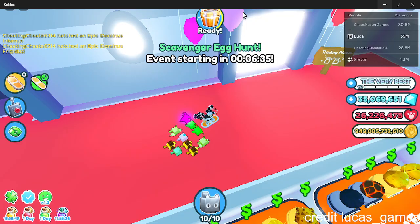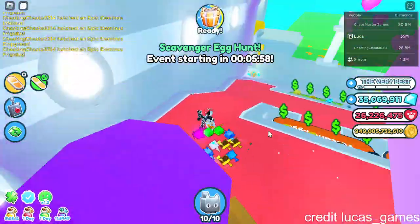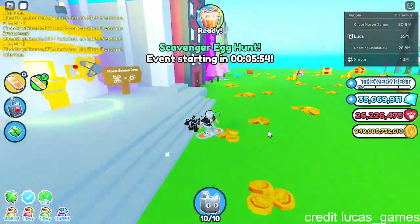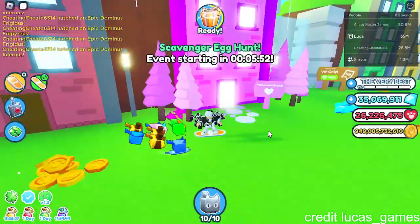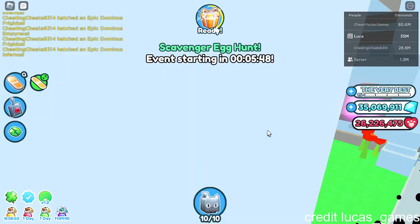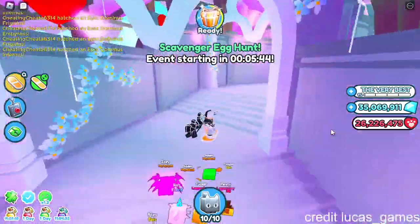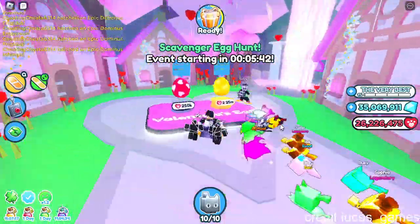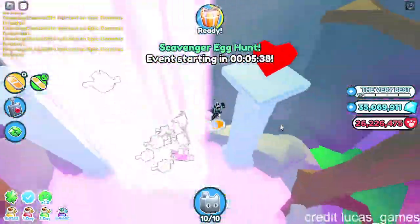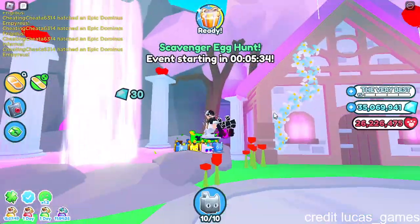I'm going to show you where to go for the new daycare update. You just go right here — you enter here, then you reach the egg. Then you go behind the waterfall and you can get a quest to break 200 piles.